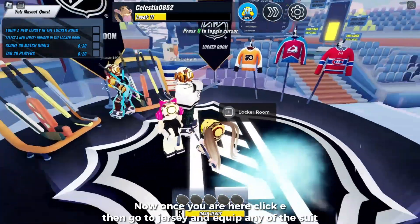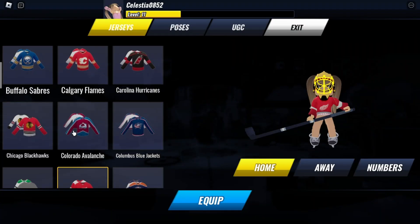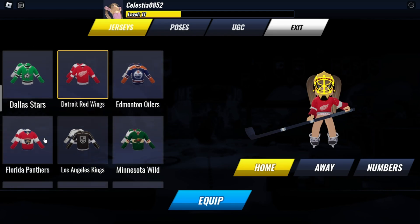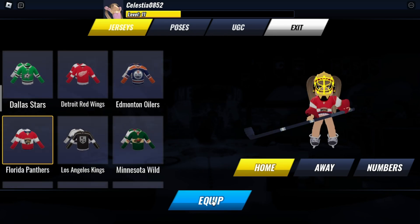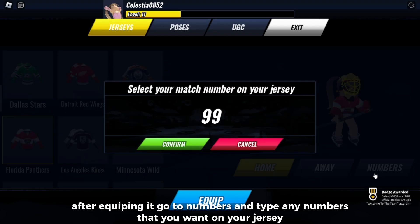Once you are here, click on jersey and equip any of the suits. After equipping it, go to numbers and type any numbers that you want on your jersey.